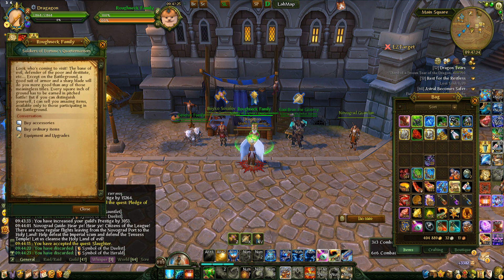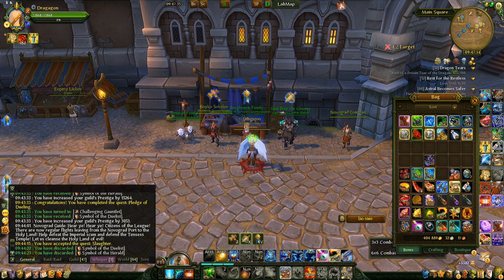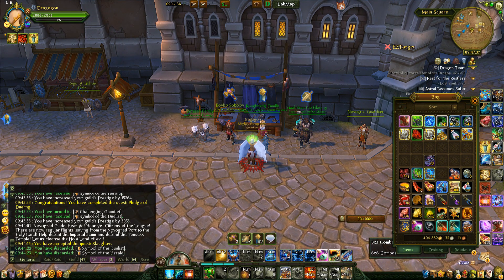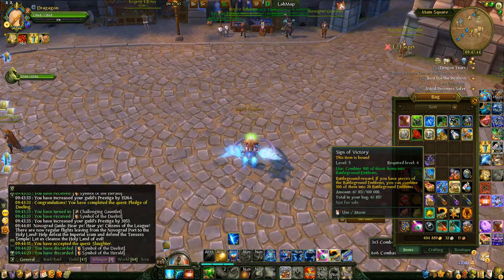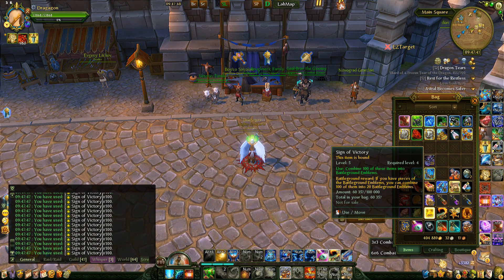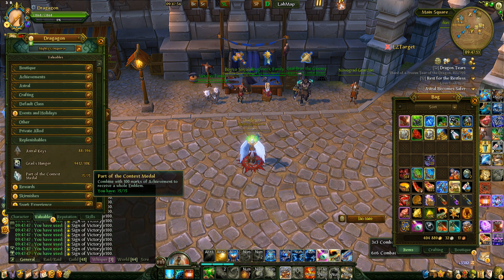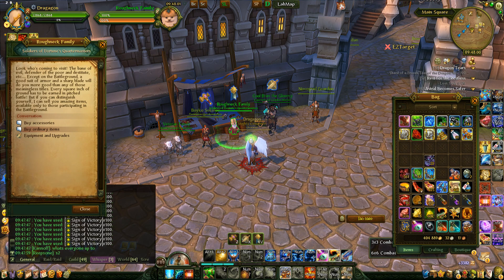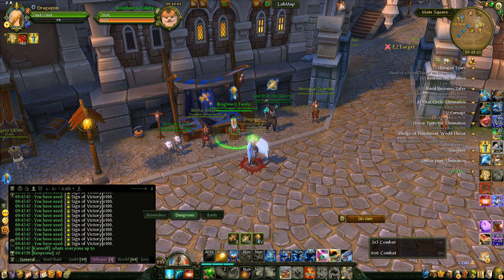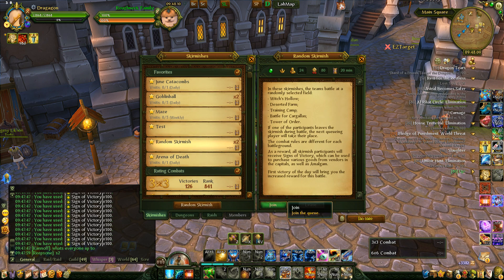This is the BG vendor on the League side - on the Imperial side it's going to be in the tower next to the portal where you go to Jasker. When the weekly reset hits you will be able to use your marks again - your Signs of Victory - to combine them and reach your limit. When you right-click them you will use them and they'll disappear when you hit your limit.